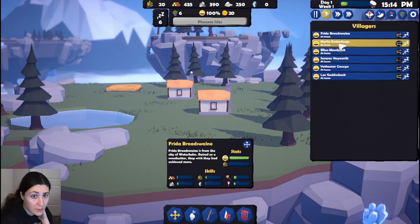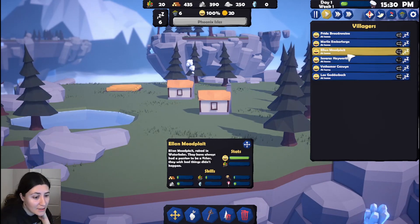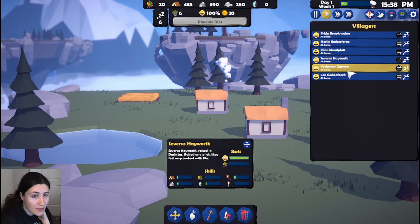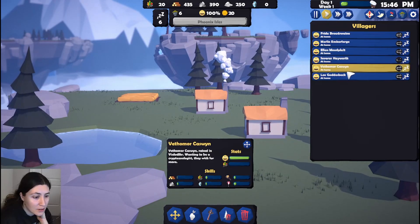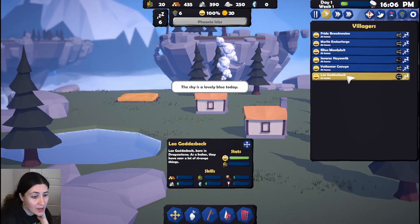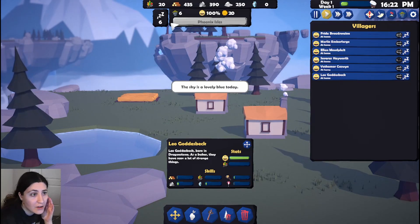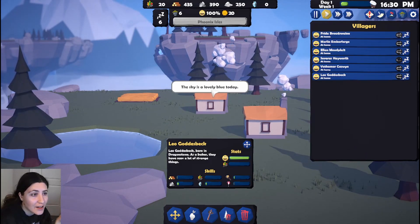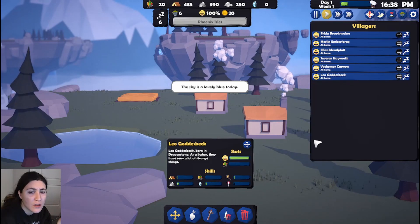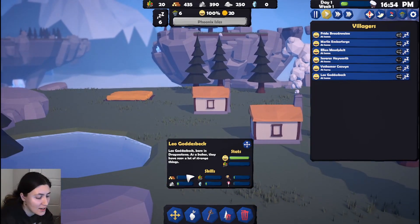Looking at villagers: raised as a woodcutter, studied to be a pilot, a fisher, a pilot, a crypto zoologist. As a baker — no one. This guy is a lovely blue today. But how do I assign workers? Everybody is asleep — why is everybody asleep, are they just tired?